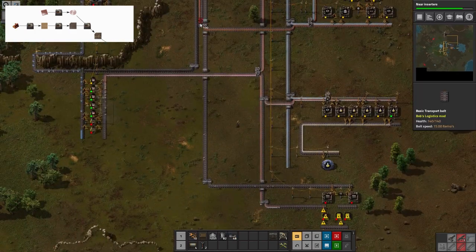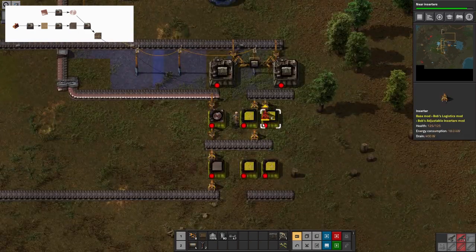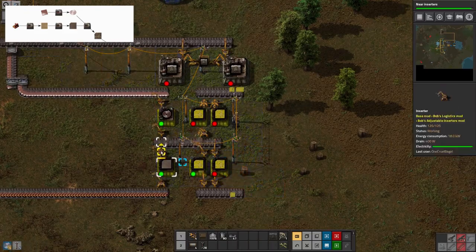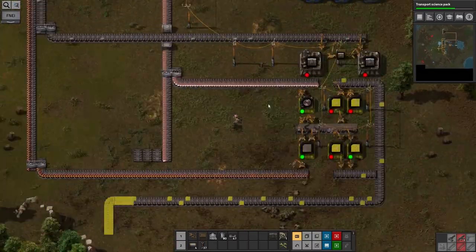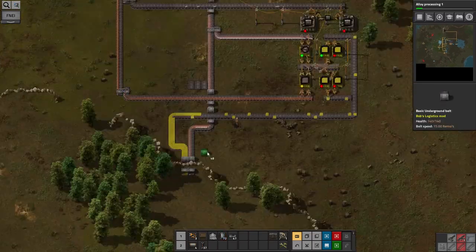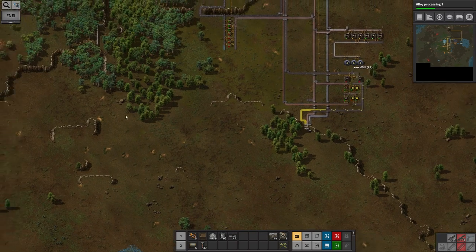One of the other things that Angel Bobs introduces is the electronics assembly machines. These are significantly smaller and faster than the normal assembly machines but have a limited subset of things they can make — you can only really use them to make the various types of electronics boards and some components like copper cable. But when you can use them, they're smaller so they take up less space, easier to power, and also faster so they're generally more efficient. That's some basic circuit boards created, and we'll push those over onto the bus as well.